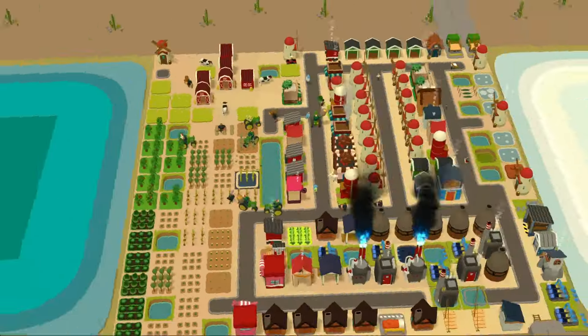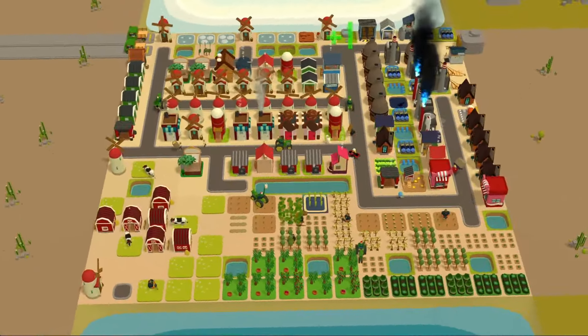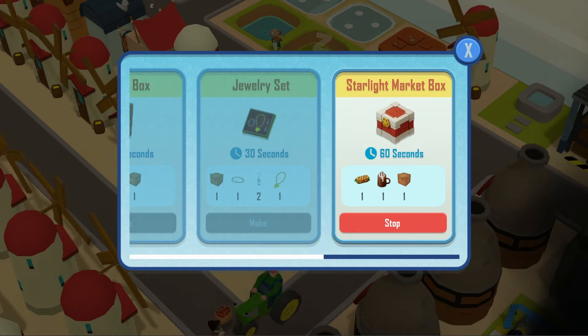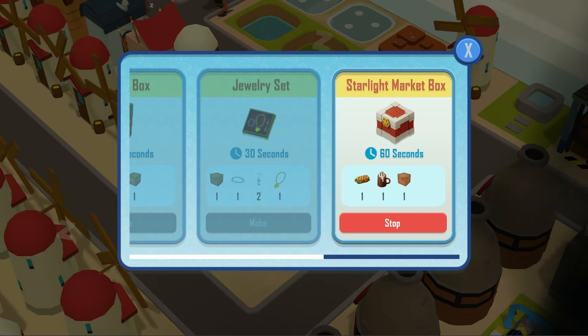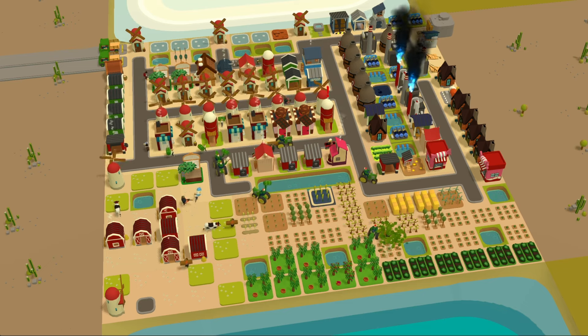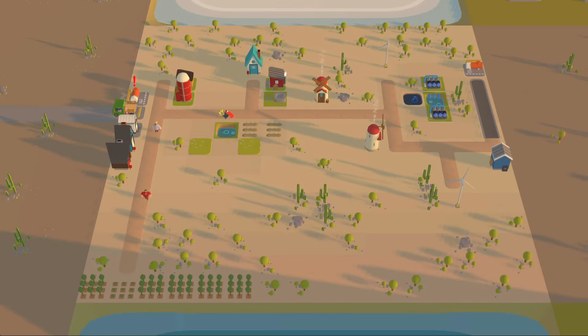The Common Ground World competition happening on August 20th, 2024 will feature the Starlight Market Box meta. The craft requirements for the Starlight Market Box are one salmon panini, one mocha coffee, and one wooden box. It is crafted in the boxing facility with a craft time of 60 seconds and stored in the warehouse. Each one sold gives 30,000 stars. The trade time is 100 seconds with a one gasoline cost per trade.